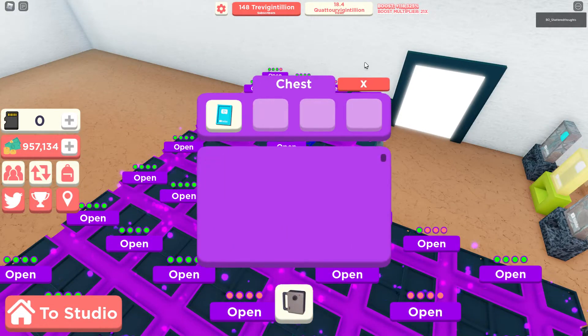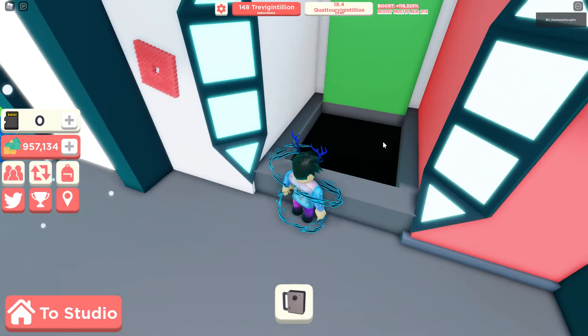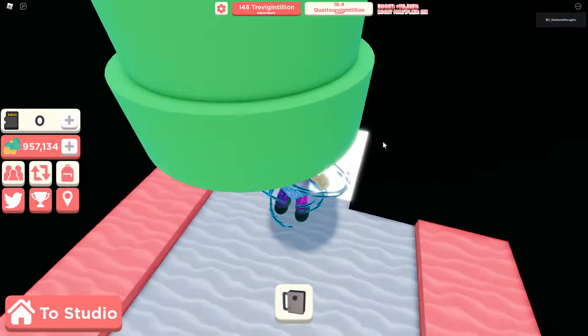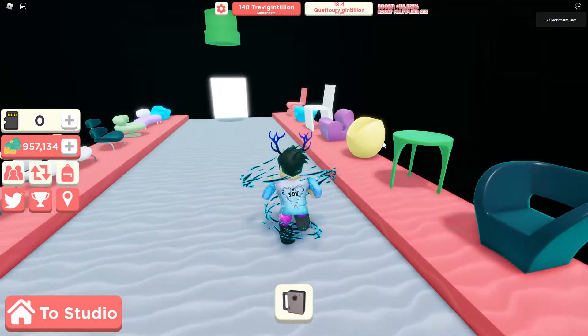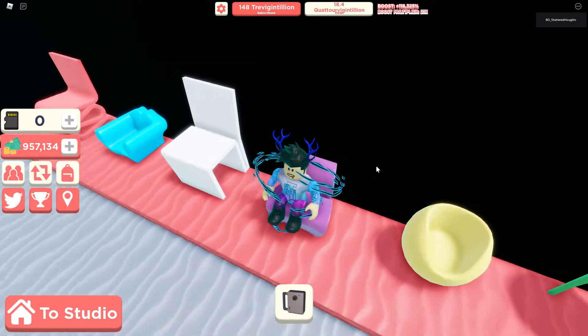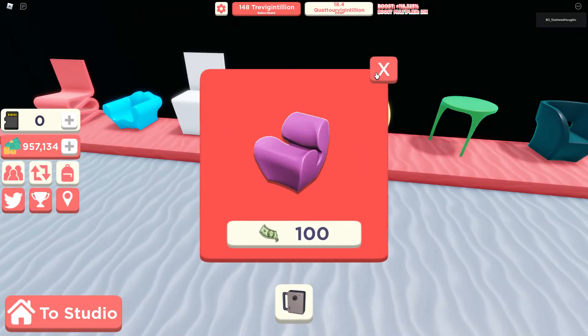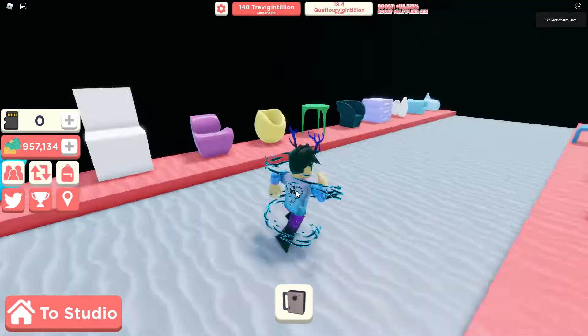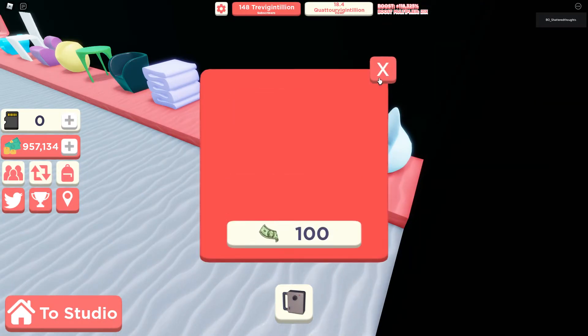Let's put that in. So the first secret — if we go over here — you can buy all these very nice decorations for 100. Very, very nice.